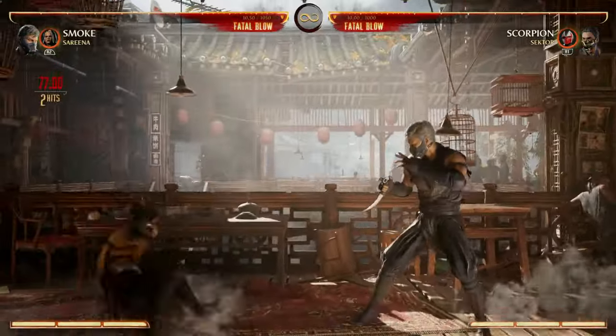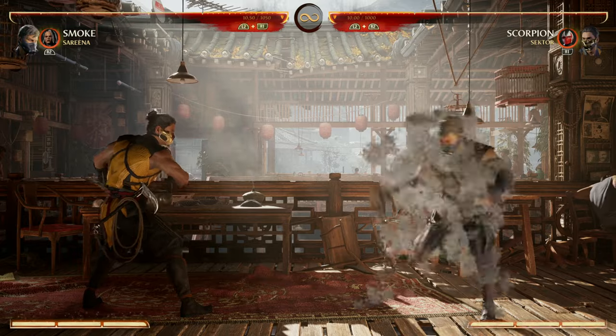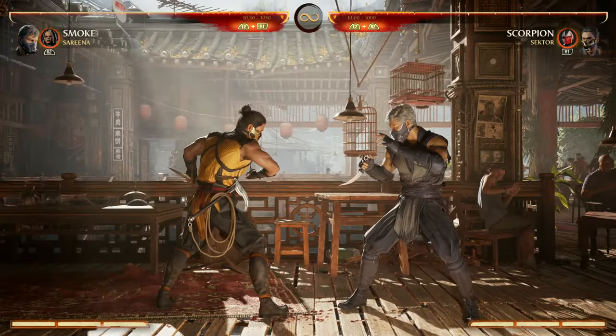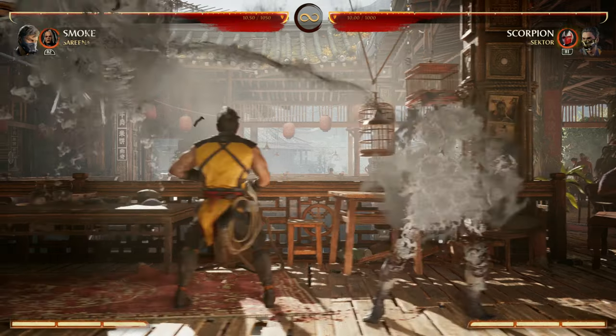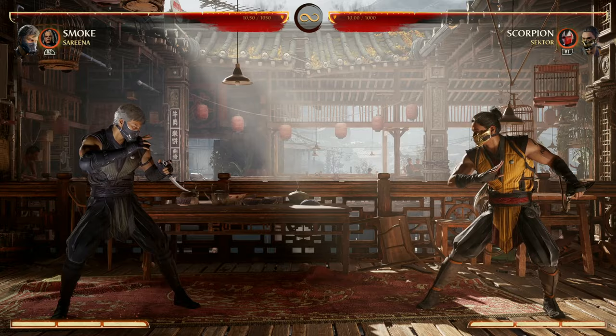Side note — your down-back 4 teleport move is a low starter, which is crazy for a teleport, and it switches sides. If you're in the corner and don't want to be there, down-back 4 is a great option to get out. If you also want to switch sides but go for an overhead instead, do down-back 2 — overhead switch-sider.